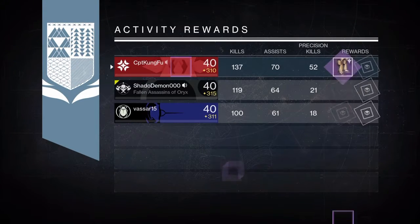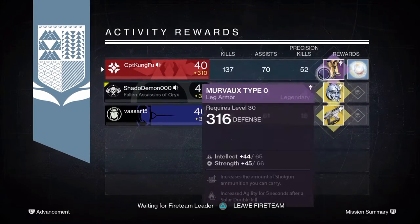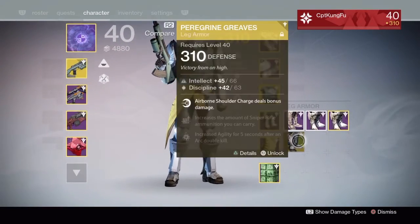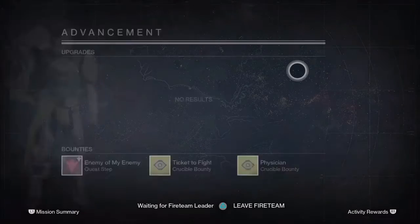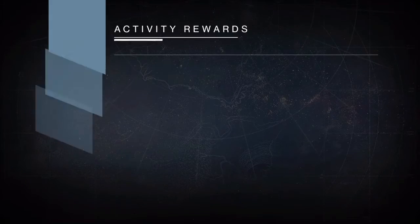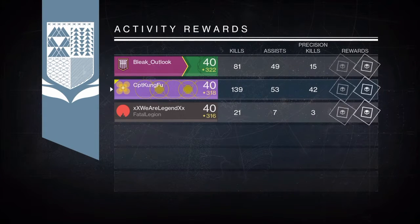Now let's head over to my Titan. I also got a bad drop on him — well, I mean all drops were kind of good because they're all higher light level than what I had. So I got some legendary boots, while my friends got the Armamentarium — not the Armamentarium, but the Eternal Warrior — and the Telesto. I got a pair of 316 legendary boots.